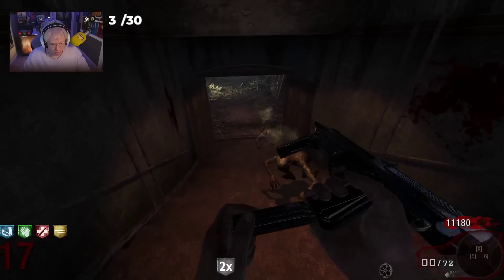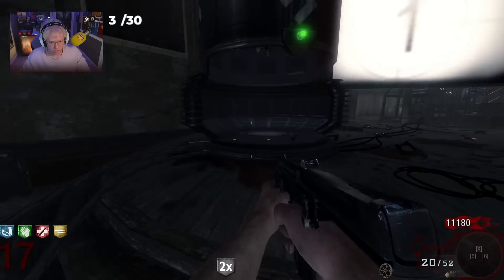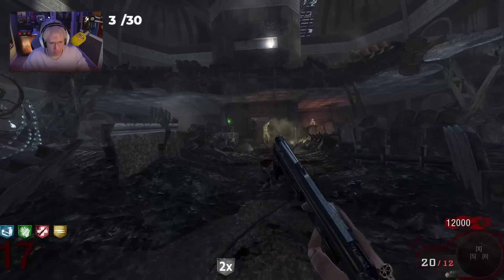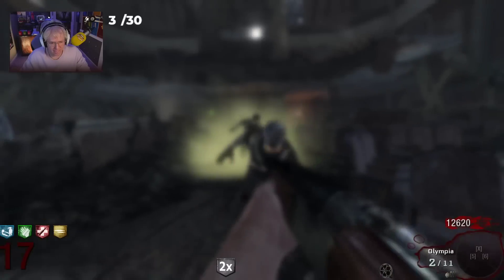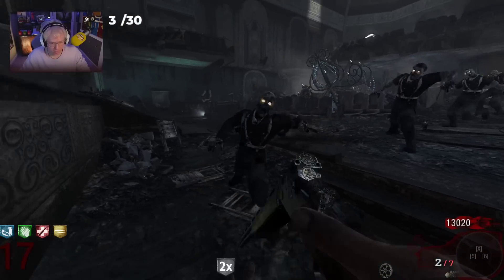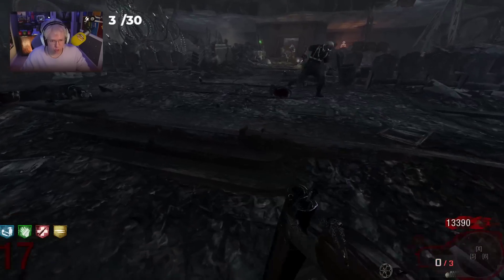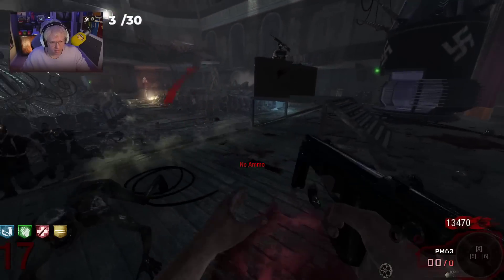It's even killing! With a double point too. I have to link the teleporter — I just realized. The double points are impressive. And Double Tap — just look at all of the money we are making. Now we're back to the Olympia. It's at least a two shot. I find if you shoot the Olympia too fast, some of the shots just don't even register.